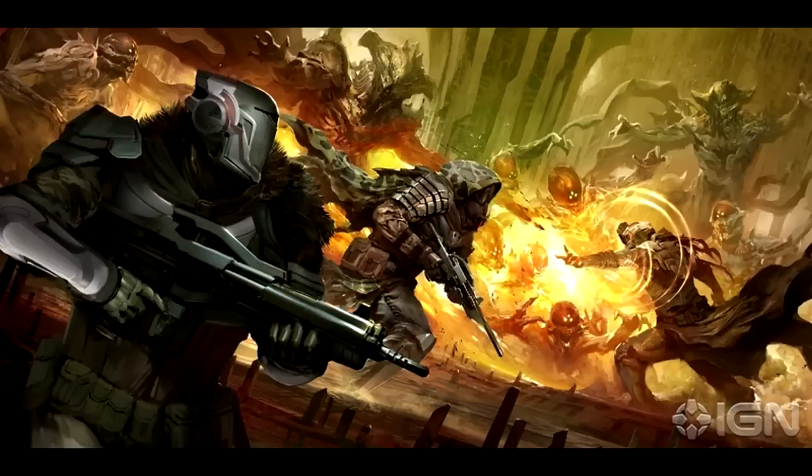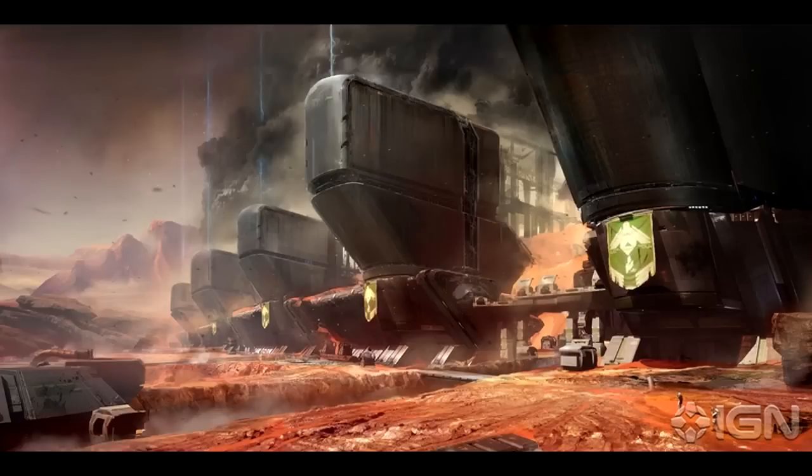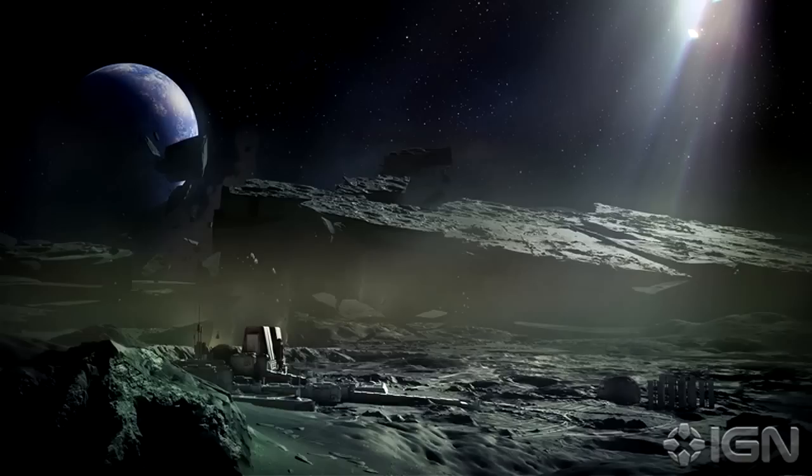There are at least four known enemies right now. There are four-armed insect creatures called the Fallen — which, if you see the clay model I posted two days ago that some guy put up on Twitter, that is what I believe the Fallen looks like. I'm pretty sure they're also in the concept art with the walking tank thing — those might also be the Fallen.